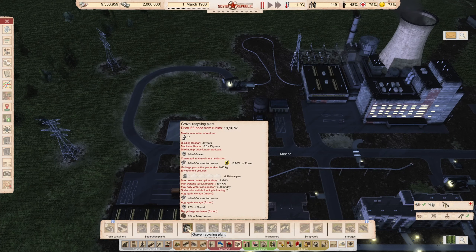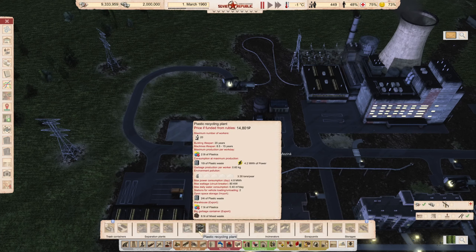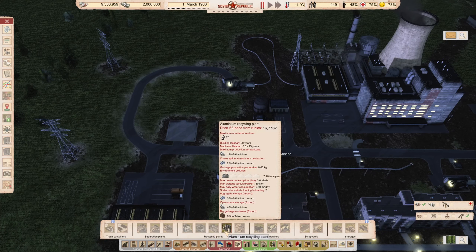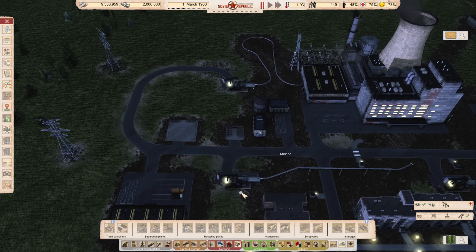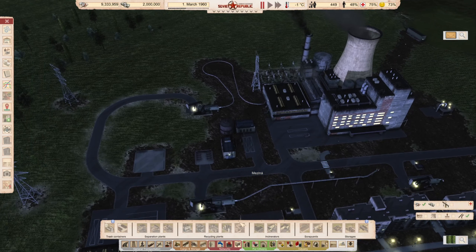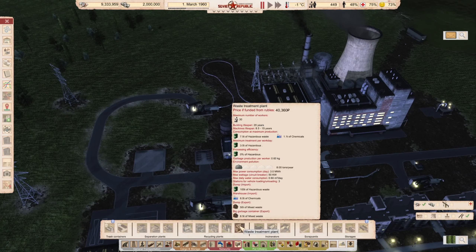There is construction waste, which you can recycle into gravel; plastic waste, which you can recycle into plastic; steel waste or metal scrap, which you can recycle into steel; and aluminium scrap, which you can recycle into aluminium. There are other types too. There is also ash, which you cannot recycle — it can only be exported or dumped, you cannot burn it or do anything else with it. And there is also hazardous waste, which you cannot do much with either.